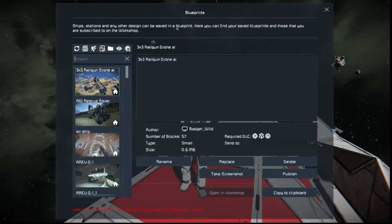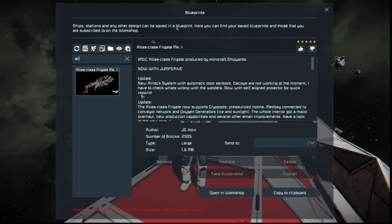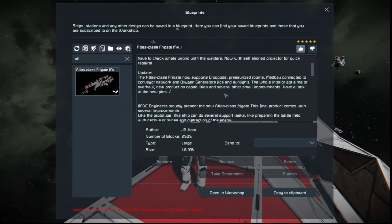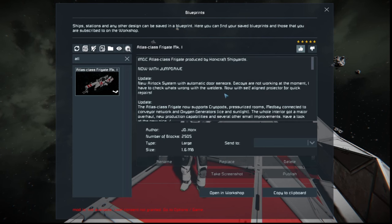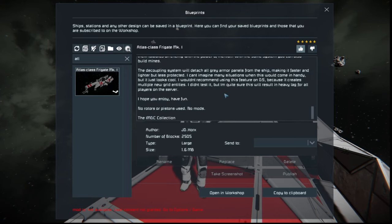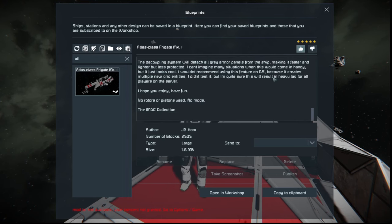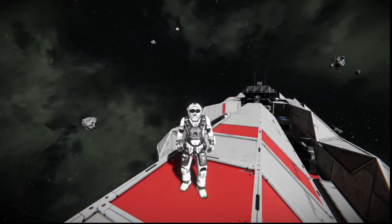This is the Atlas Class Frigate Mark 1. It is a five-star rated frigate with none of the DLC packs, because this is probably one of the first frigates ever built. It comes with a door, a jump drive, a new airlock system with automatic door sensors, and decoys — though they are not working at the moment. You can also apparently build mines, which is not bad. I'll put a link to this in the description.